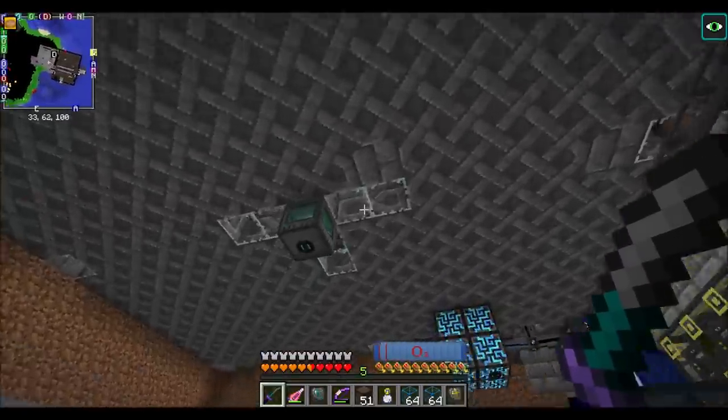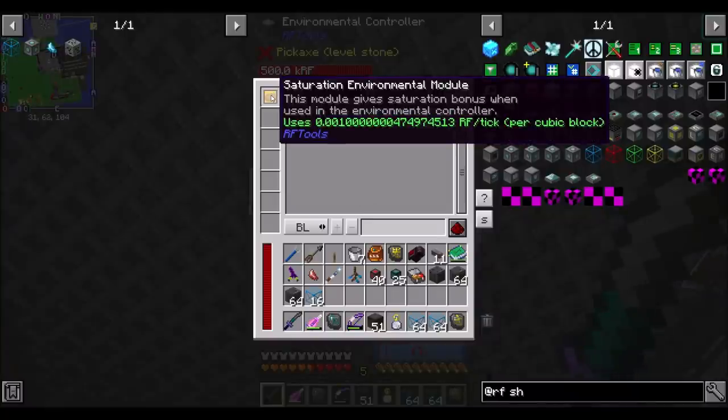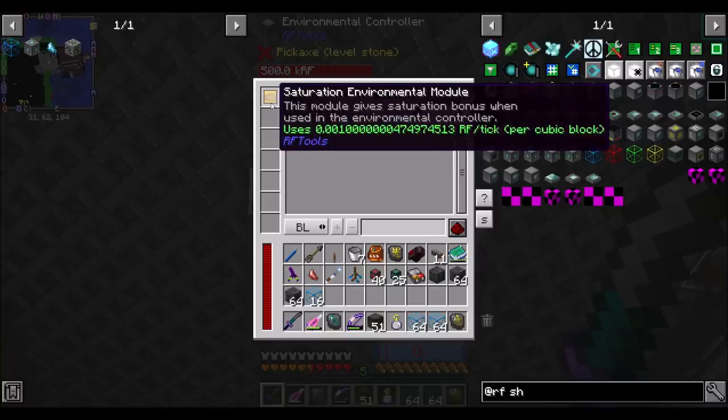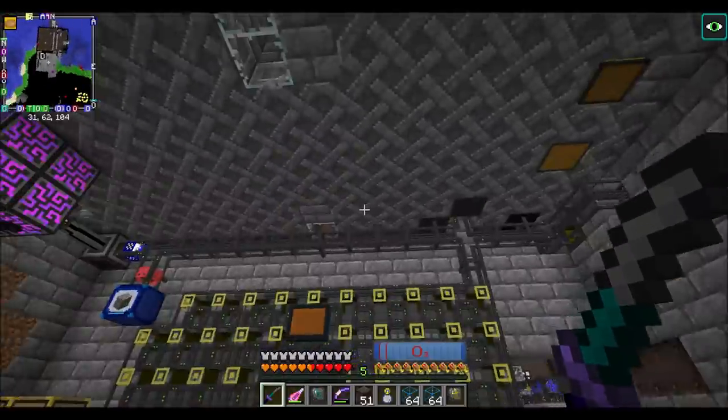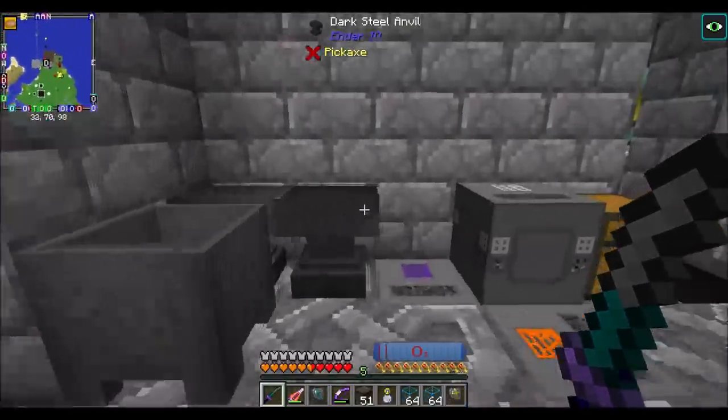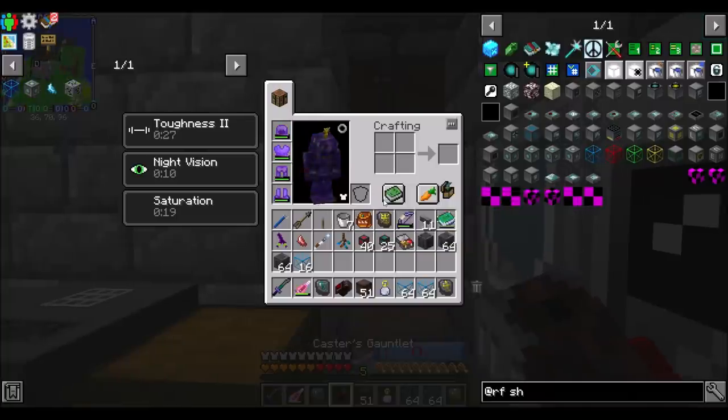I'm pretty sure if I'm reading the math correctly: 40 block radius, 40 times 40 is 1600, times 20 blocks of height would be 32,000. Times 0.001 is 32 RF a tick to have a 40-block area and 20-block height covered. 32 RF a tick feels pretty good to me. Saturation for the win.